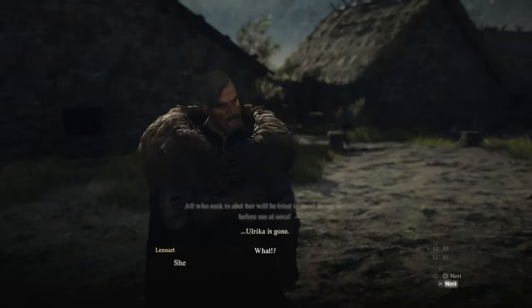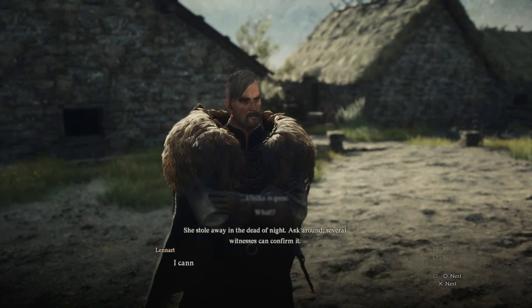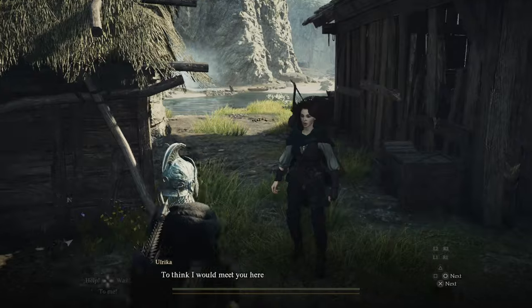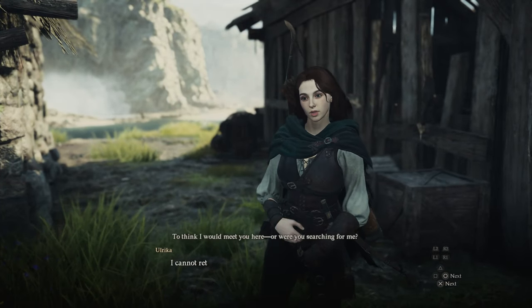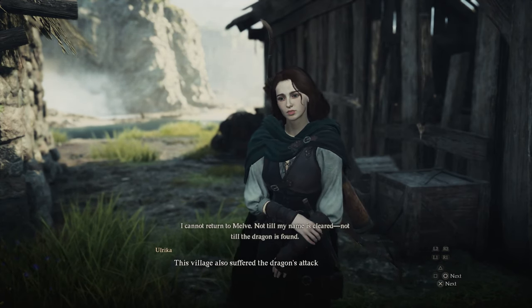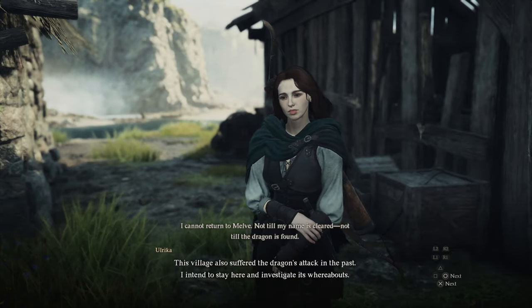When you exit the house, Lennart will say that she fled and ask you to go find her. At this point a couple game days have passed, and you should hear your pawns telling you to go back and visit Harve Village to see how they're doing, and everything will be lining up perfectly. Head back to Harve Village — there should be a port crystal there that you can teleport to if you have a ferry stone — and find Ulrika there. She will tell you to tell Lennart that she's okay and that she will return later.